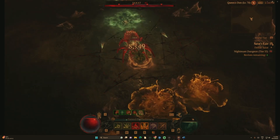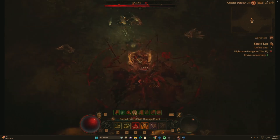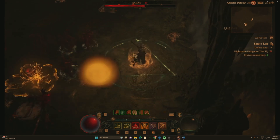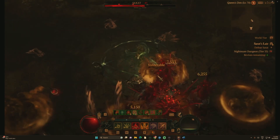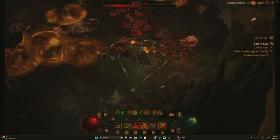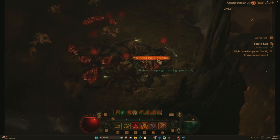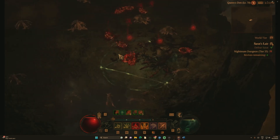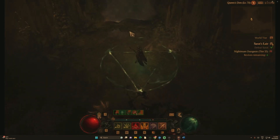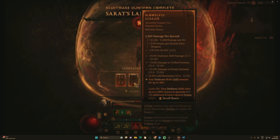Blood Mist and Bone Splinter bring a unique layer of complexity to our build. Blood Mist coats the battlefield with a chilling mist, enhancing our Bone Spear damage. Bone Splinter, on the other hand, generates essence and fractures enemies, leading to explosive chain reactions when combined with Corpse Explosion. I promise you, this build is so much fun and devastating.